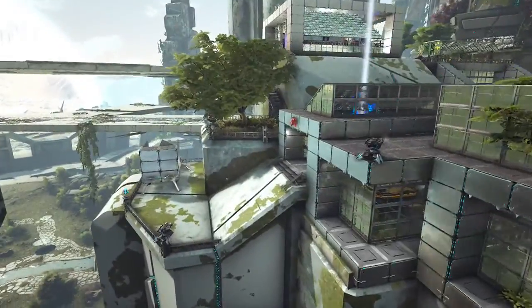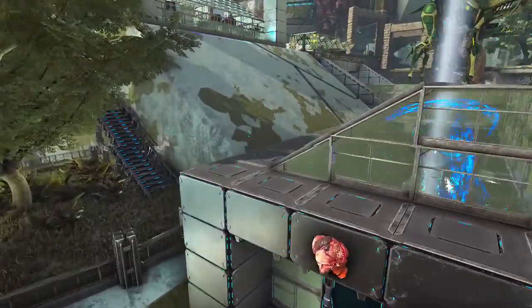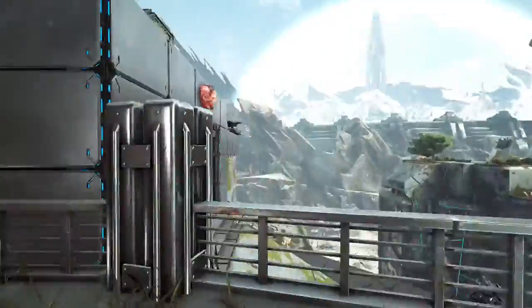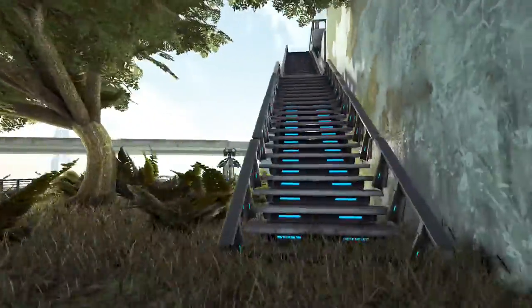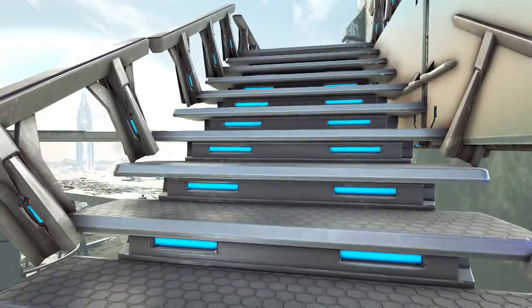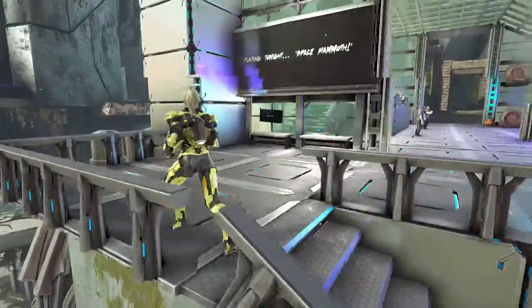We both had a vision — whenever we come somewhere, we'll discuss our ideas for the base. We really wanted the natural foliage, and he really wanted to get it so well incorporated with the shape of the natural structure here. I just think he's done a fantastic job. And up here — this is so exciting — we've got playing tonight: Space Mammoth. This is the smoking area out here.